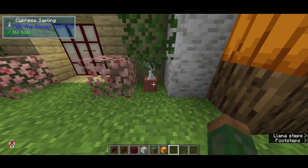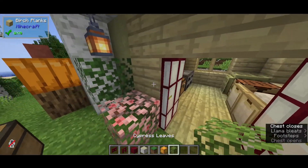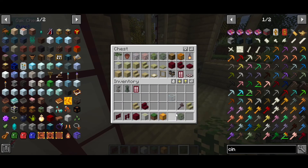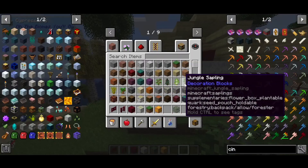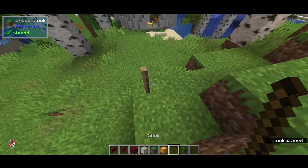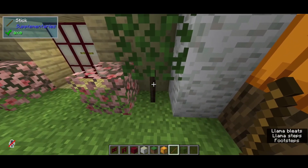I did use the cypress sapling down here, which is readily available to you. It connects up decently nicely with the birch leaves. I did try the cypress leaves but it's a completely different shade of green — not that there's anything wrong with that, but it just doesn't work out quite as well. You can use cactus or any other thing. If you have Supplementaries, I think you can place sticks — it's a cool mod, adds a few nifty little things.